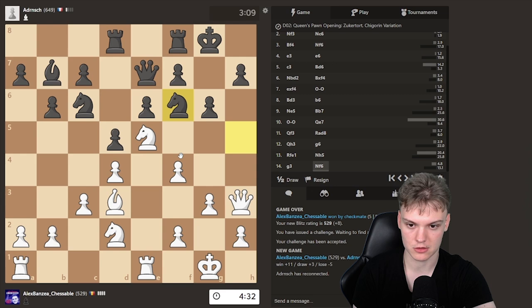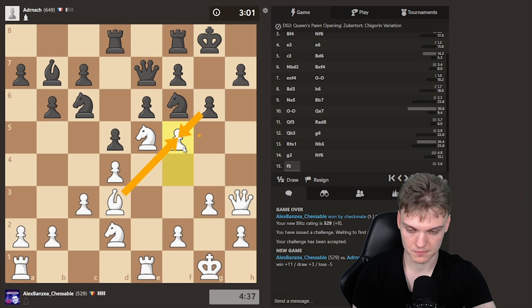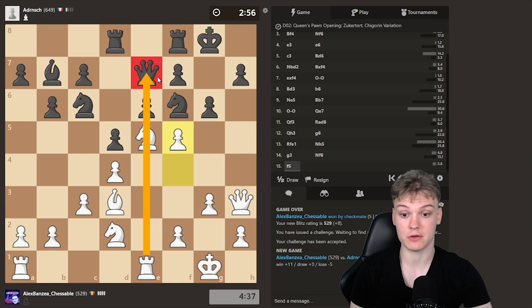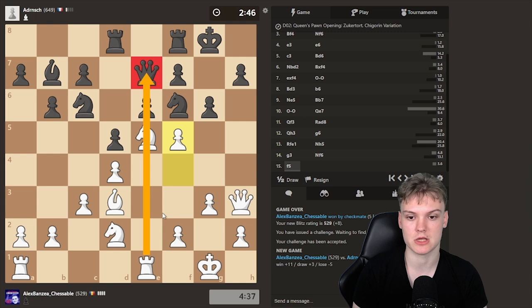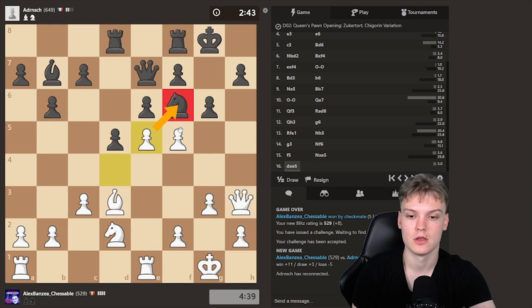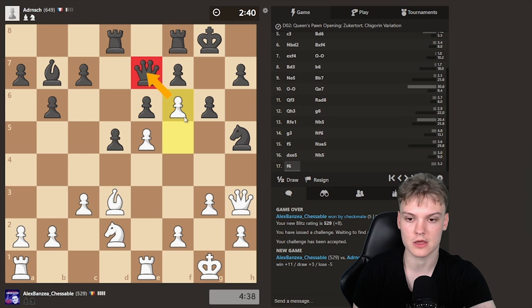Now I think we can go for the f5 motif. If pawn takes, Nc6; if they take with the g-pawn, bishop takes on f5 — same trick. It's really happening because of this pin; without that pin, f5 wouldn't have been great immediately. Sure, could have prepared it with g4 then f5, but I don't think we need to throw in the g-pawn this time. He does take on e5, gonna be taking back. After he moves the knight, I think we're gonna be getting a nice mating net with f6 coming on the next move and the queen joining h6.